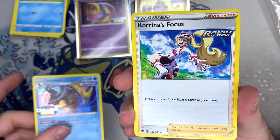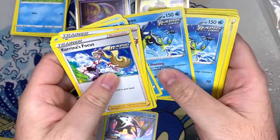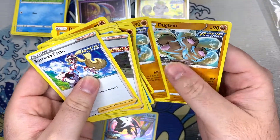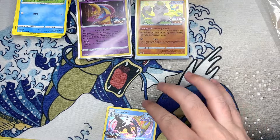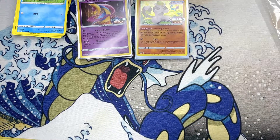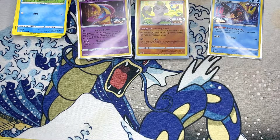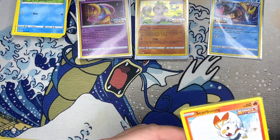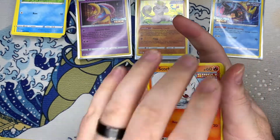Let's see what we got — a little bit of the same, some Dugtrio action. I don't know, guys — I got a feeling about this box. I think it's gonna be good. I think we'll get an alt art right here.